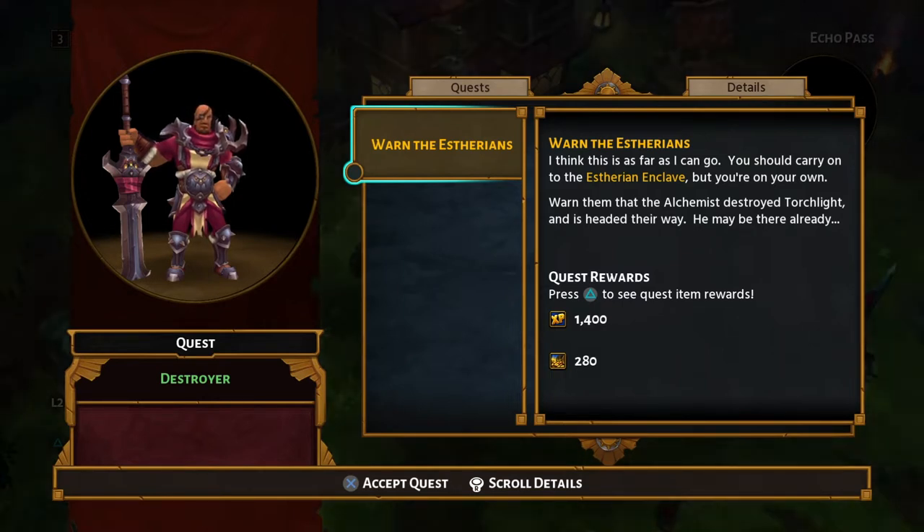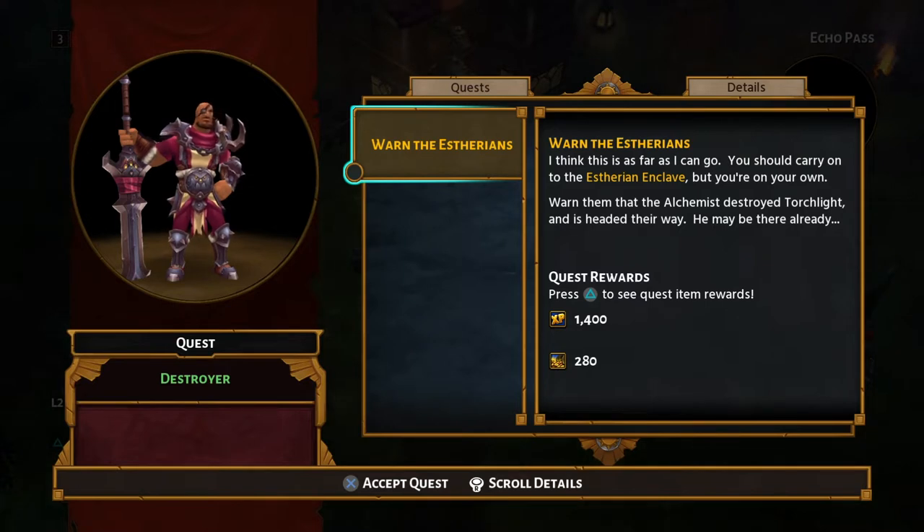They went on to create a company called Flagship Studios and they worked on a game called Hellgate London, and they were working on a game called Mythos, which I was lucky enough to be a beta tester for. Unfortunately Flagship Studios found themselves in trouble when Hellgate London didn't do as well as they expected. The concept and the actual game itself were really good, but the implementation was a little bit underwhelming and the netcode for this online looter shooter — way before its time — was unfortunately not good enough, so there was lag and real big problems.